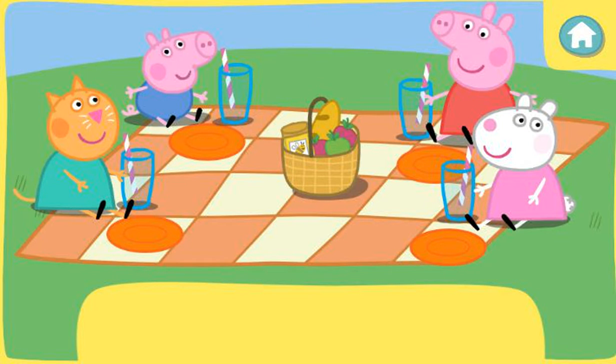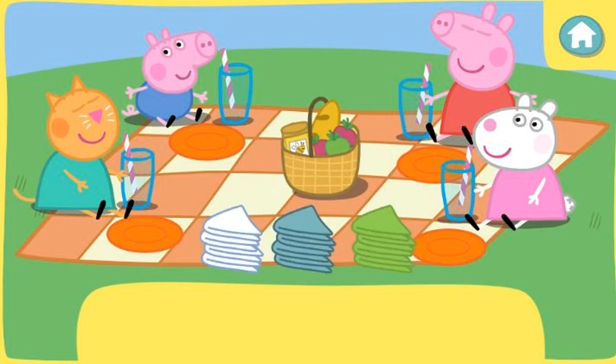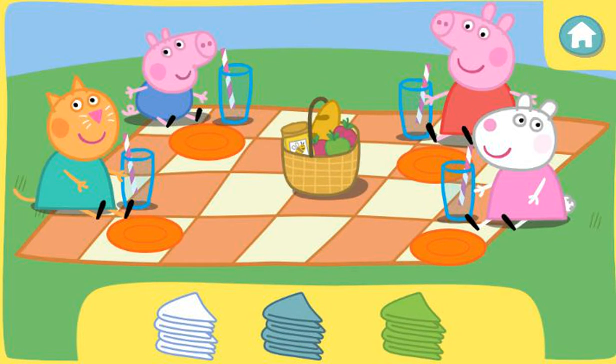Now everybody needs a napkin. Click the correct colour napkins to pick them up, then click the picnic blanket to give them to Peppa and her friends. They would like to use white napkins.